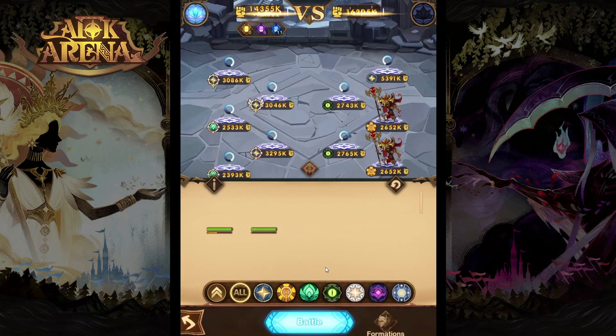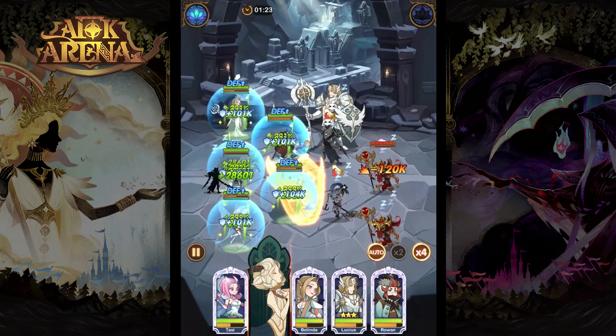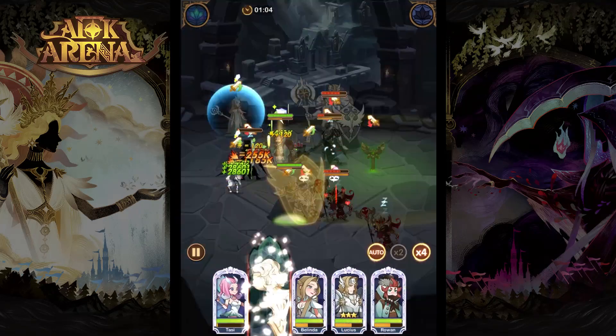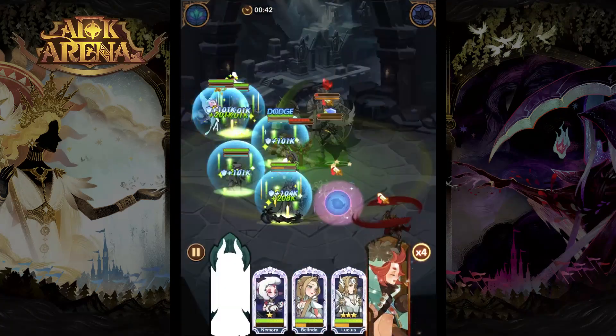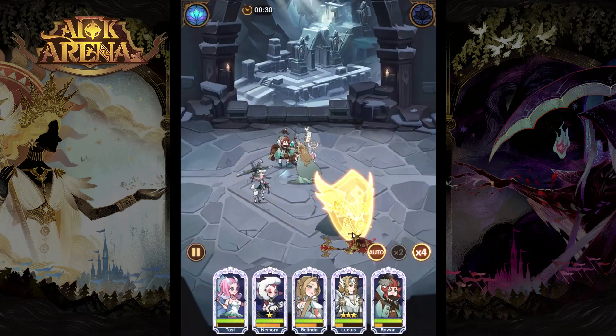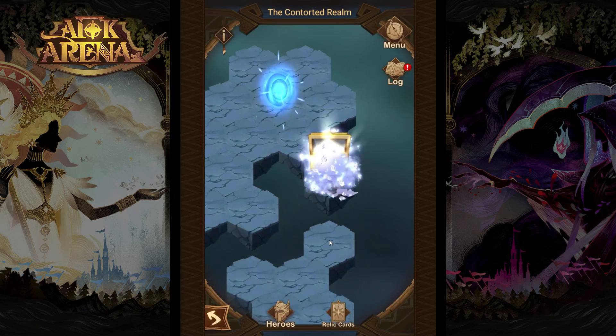They might be pretty powerful — even my high level ascended team is weaker than they are — but using mercenaries can help you with that. Let's see if we can beat them. You can use Tessive for crowd control, Ainz for additional damage, Shemira — there are a lot of good heroes that can be useful for this fight. Our core team is doing a fantastic job so we will most likely win. That was a close one, but we succeeded. Let's claim the crystal chest.